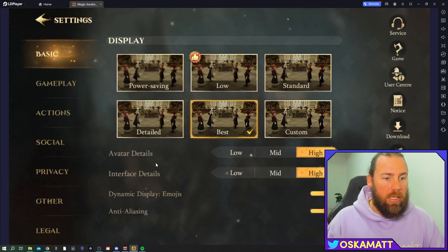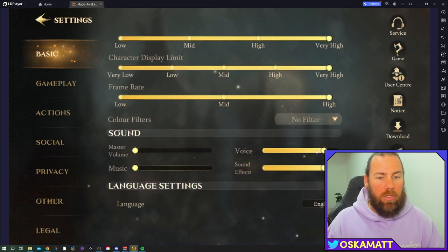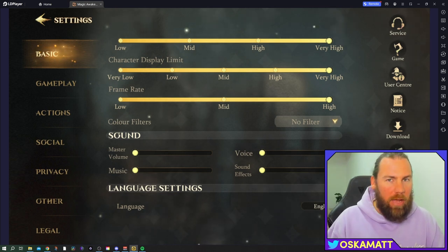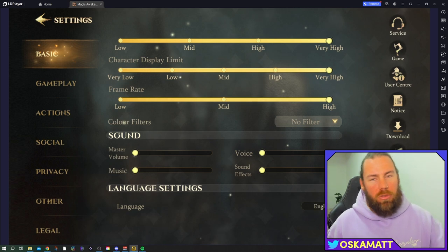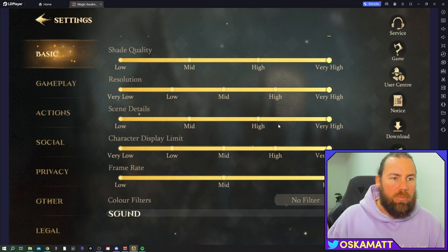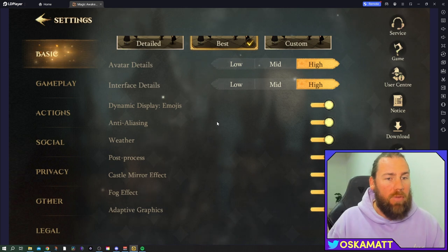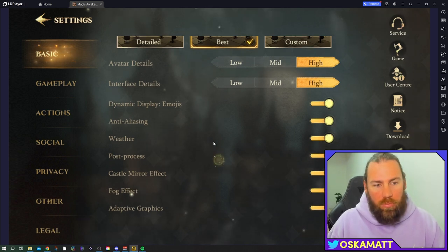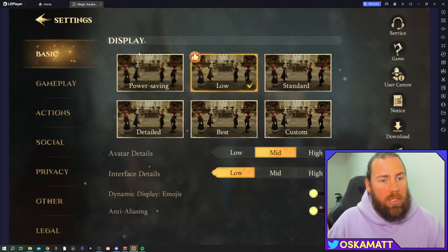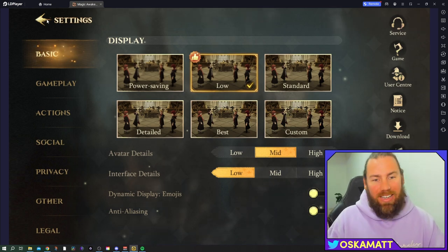I always turn sounds right down - some of the sound is reportedly weird, like if you have a girl player and cast a spell it'll say it in Voldemort's voice, which is strange. Make sure you go through and change all the audio settings to whatever you want. The game has a very big open slider for settings, which is a big positive. I'll click down to low quality to make it easier on my computer while I stream.